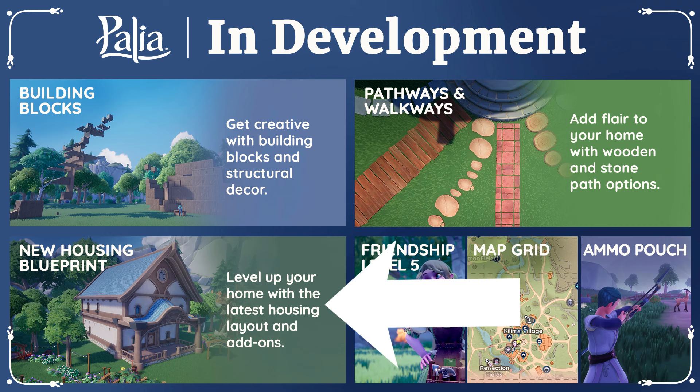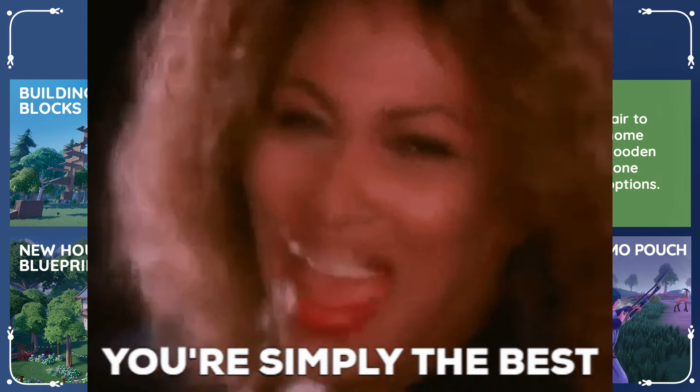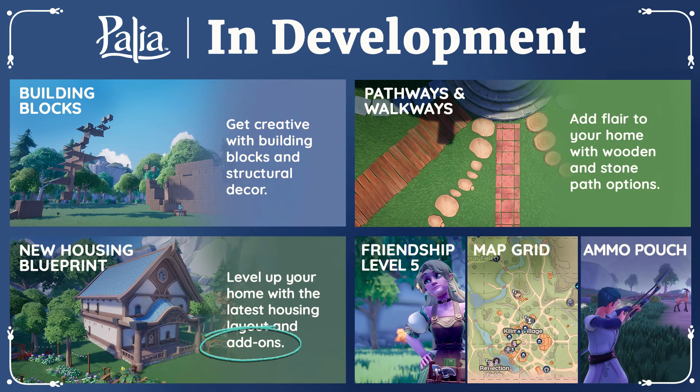A new housing blueprint is also shown, saying you can level up your home with the latest housing layout and add-ons. I initially saw the covered front porch and with that alone I was excited — I just think the little covered porch is super cute and cozy. But then I realized it looks like there's a second level to the house too, and reading it again it does say level up, so I'm certain we're getting a second level for sure. The preview says add-ons plural, which makes me wonder if there's going to be more that we can add to our homes besides just the second level and the covered front porch.